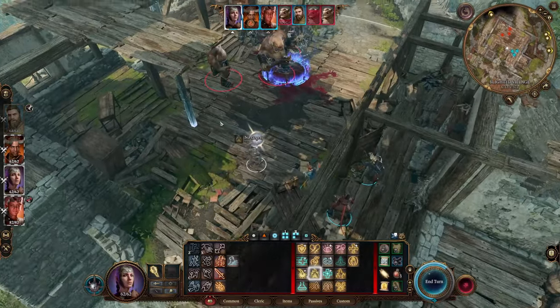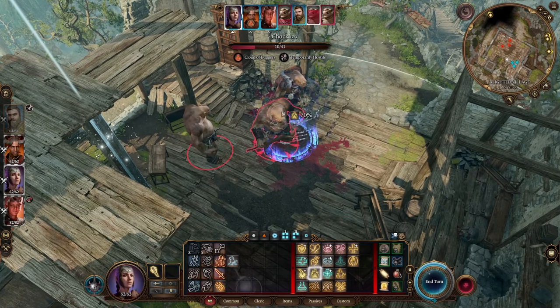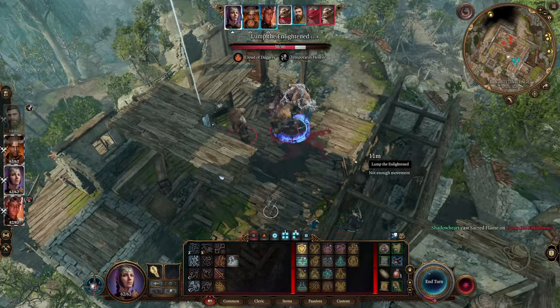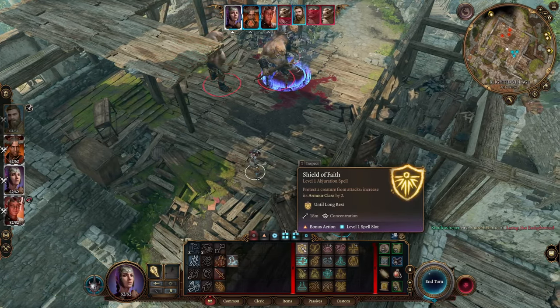Lump the Enlightened is the one you want to kill to get this item. You can also summon these guys to help out in taking over the Goblin Camp, and if they die that way you can just loot it off the corpse. But I found it easy enough to just go in and start blasting.